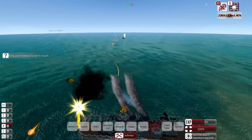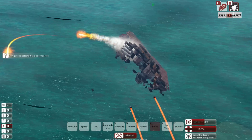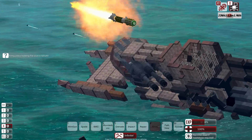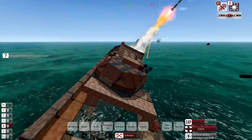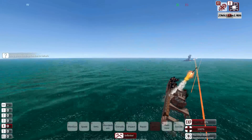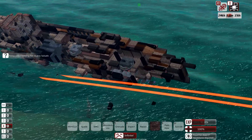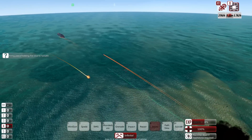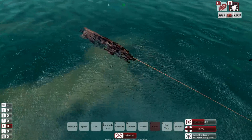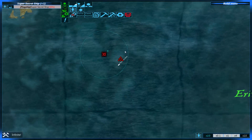A missile actually hit! Survivability-wise, I think it's proven itself — except for the PID. The craft naturally wants to right itself but I'm calling it here; the enemy is the victor. Looking at all those interior rooms — I worked so hard on this thing's armour, so at least I've been validated in one way. We do still have one repair bot, which means I can repair outside of combat. We did better than expected, and I've already seen plenty of ways to improve.